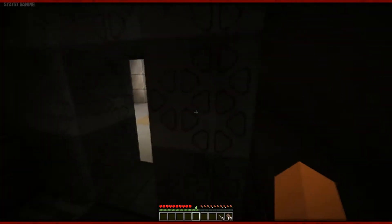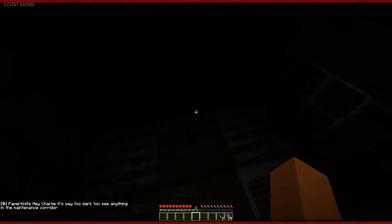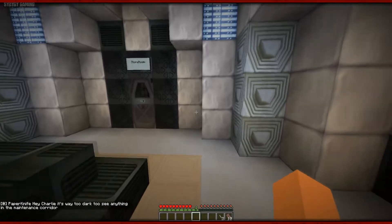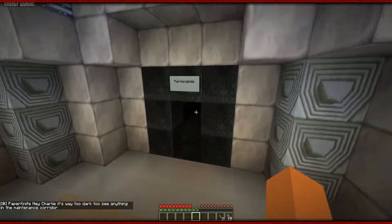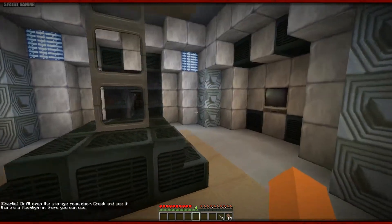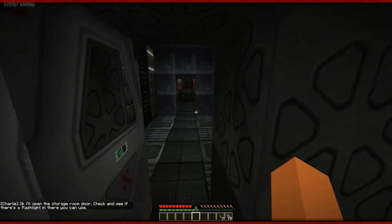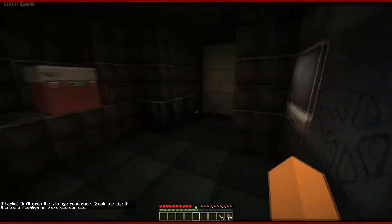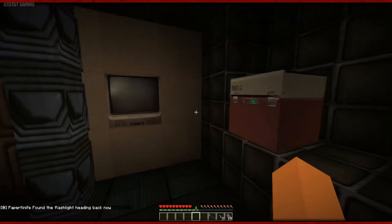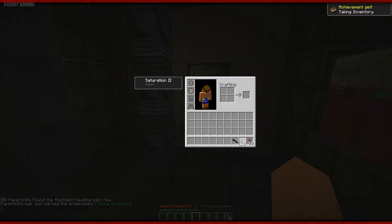That is pretty dark. It's way too dark to see anything down here in the maintenance corridor. I'm not going in there. I'll open the storage room door — check and see if there's a flashlight in there you can use. Yes, boss. Flashlight — holding in hand to use, only works in a dark place. Okay. Let's pop that in slot number one.